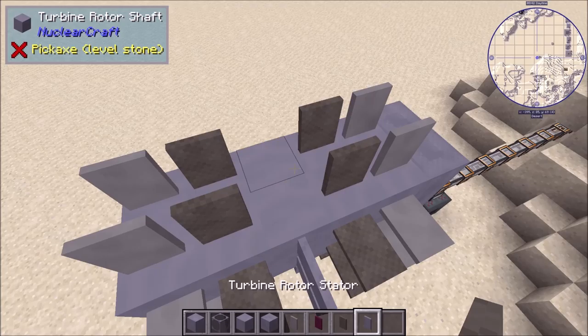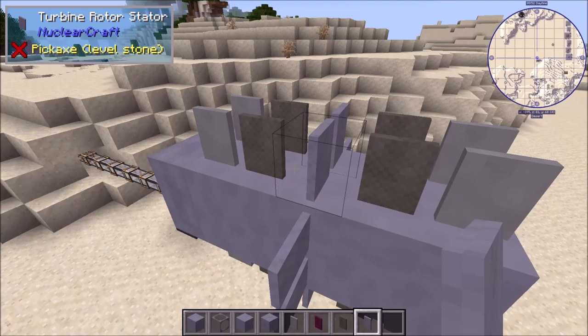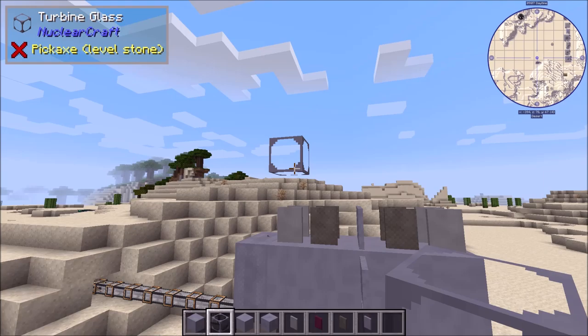It doesn't matter if the blades are placed facing the wrong way — they will all get correctly oriented when the structure completes, so don't worry about that. The placement rule for blades is that you need the same type of blade around the rotor shaft on each level, and the blades must reach the casing. Unlike Extreme Reactors, you can't have blades that don't reach all the way to the casing — otherwise the structure will not form and will say you're missing blades.